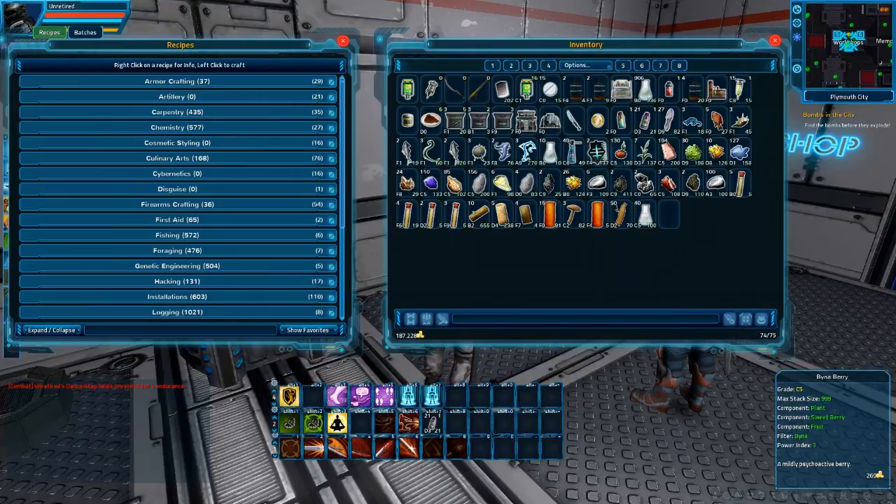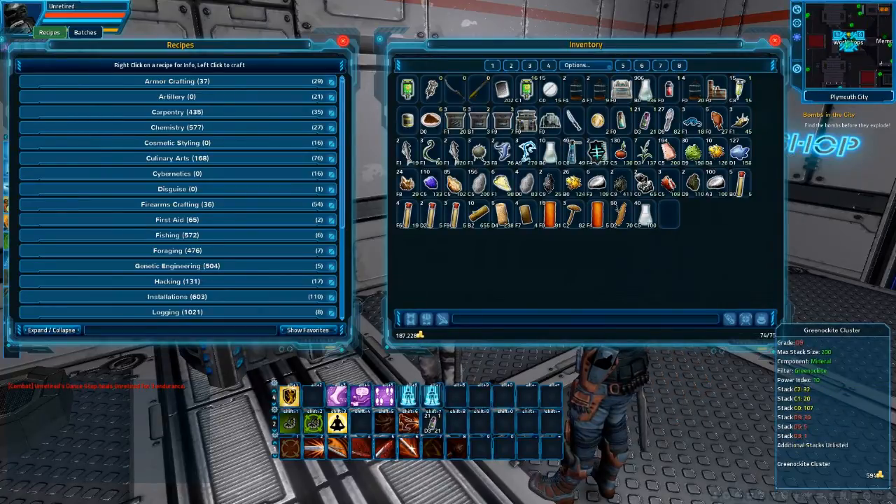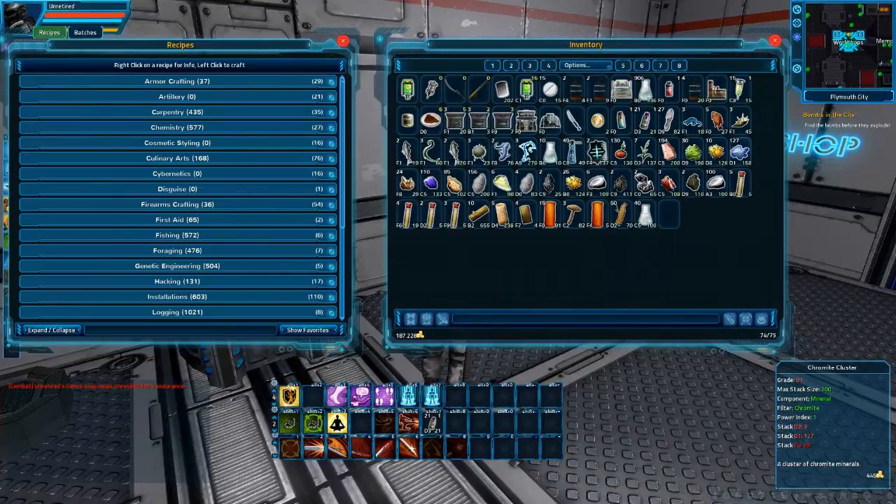For other plants, you will need Beena Berries and Hawkweed. I give you both so you only really need one, but I'm asking you to get both so you can familiarize yourself more with chemistry and foraging — more on that in the future videos. You will need Gypsum Cluster, Greenokite Cluster, Barite, Chromite, and Rhyolite.